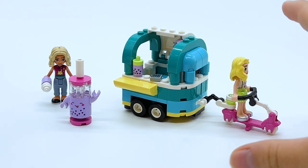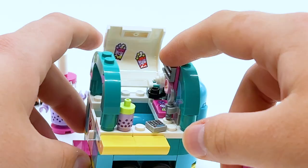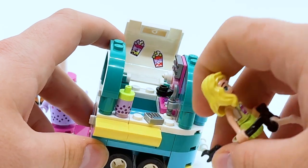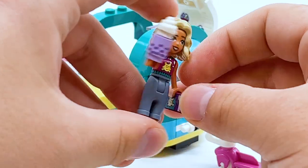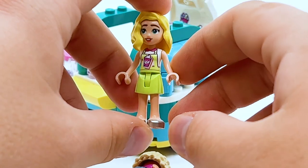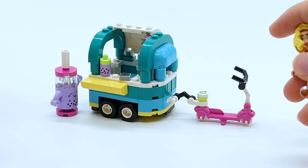Now for a smaller set: the Mobile Bubble Tea Shop, which is really cute. It's a little tea shop pulled by a scooter. Despite being a small $10 set, there's quite a bit of room inside, with stickered pieces of tea all over and ingredients on the side. A mini doll fits inside perfectly, and you get two printed bubble tea pieces, plus a little bubble tea mascot character that's absolutely adorable. The two mini dolls are Nova, one of my favorite designs with an all-new hairpiece I hope to see in other colors soon, and Matilde, who I believe is exclusive to this set with a boba tea apron but a generic hairpiece. Overall a pretty amazing $10 set - good value for the price.